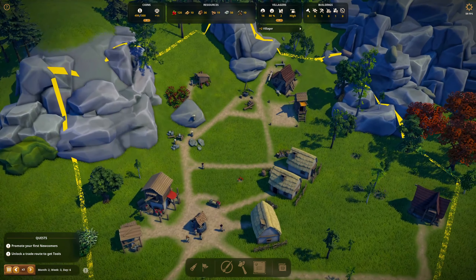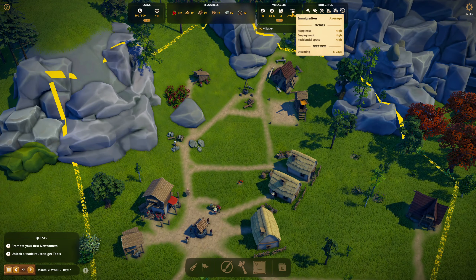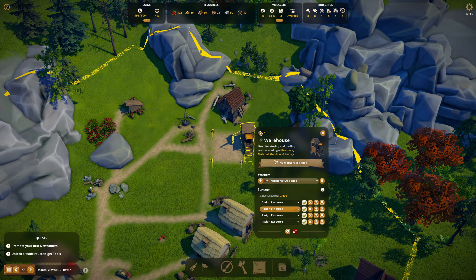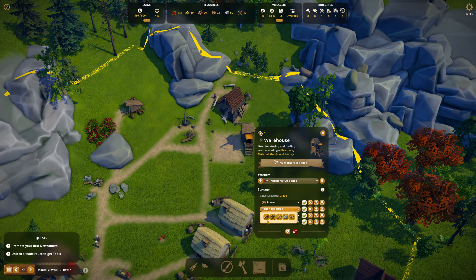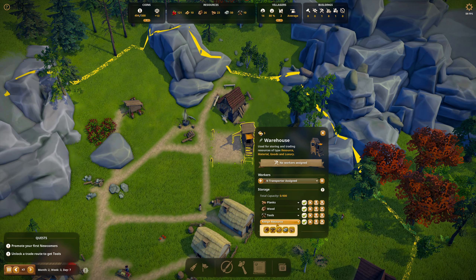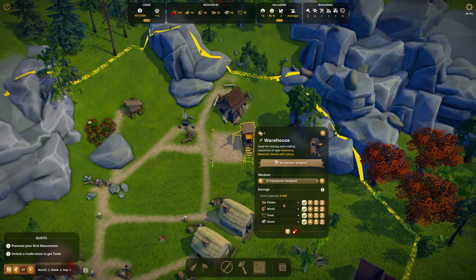Plus two villagers again. Why is everybody so happy to get in? Residential space, employment, and happiness is all high. We've got a warehouse. We're going to store planks because I want to sell them, and we might as well store wood because they're full. And we want to store tools for the trade. I guess stone — it's my typical starting four.